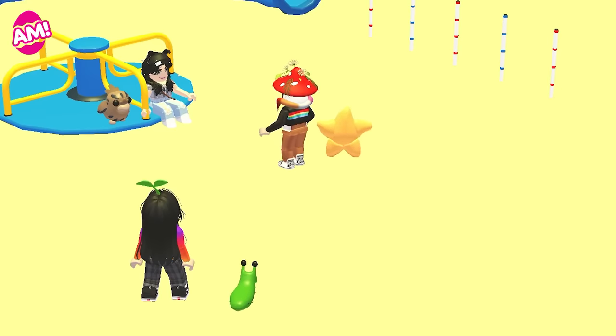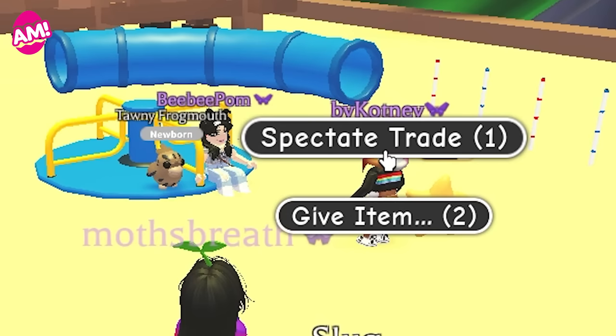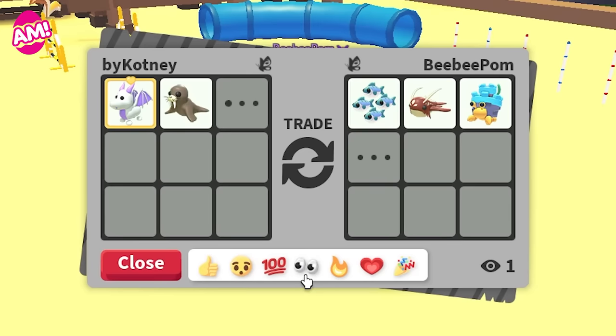And finally, spectate trade is a new feature that allows you to watch other players' trades in real time. Any active trade can be spectated by anyone nearby. Interacting with a player who is currently in a trade will display 'spectate trade' rather than 'trade.' And if you see something cool happening in a trade, you can react using an emoji.